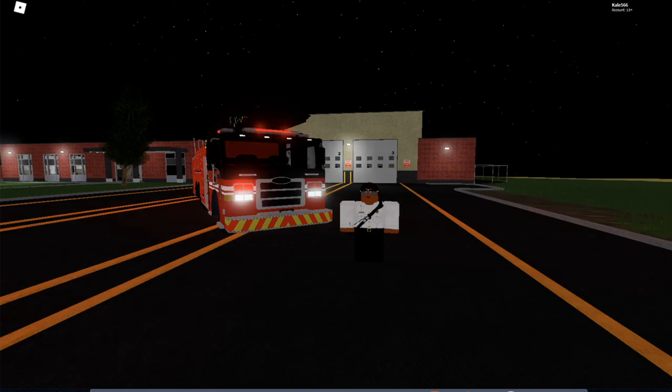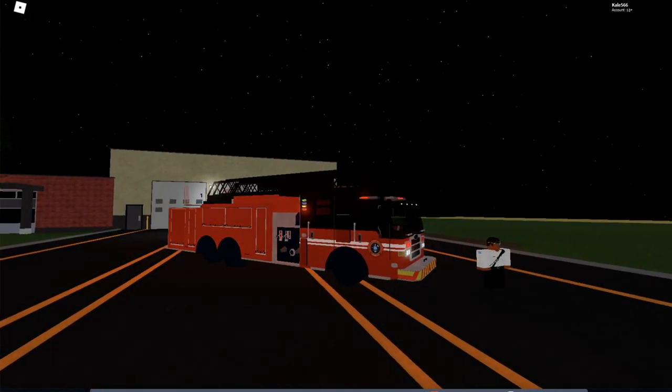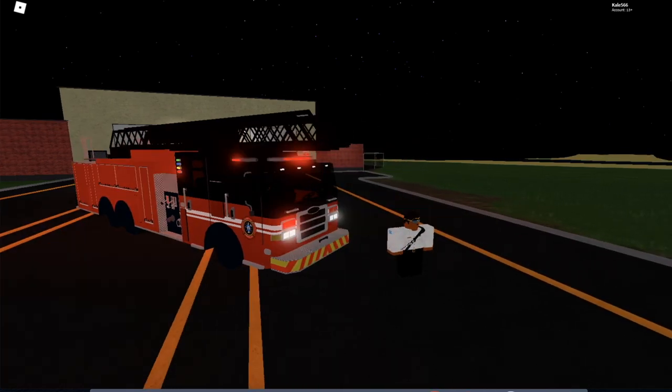Welcome back to another Fleet Friday episode. This week we're looking at the ladder truck, which a bunch of you guys have requested. I was kind of waiting on it, but so many of you asked I couldn't hold off. It's not completed yet — we were testing how it would look with a black rim, and as you can see it looks like a ghost, like it doesn't have tires. So that's probably going to change to gray or something.